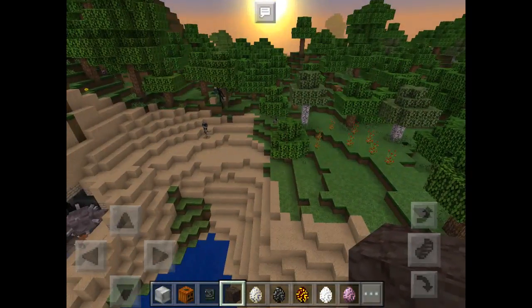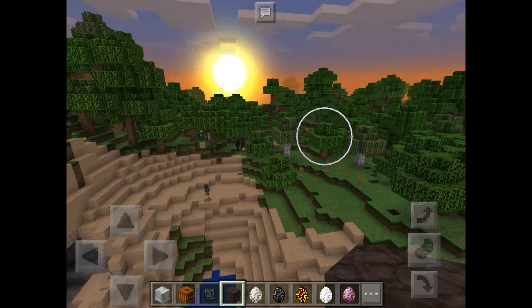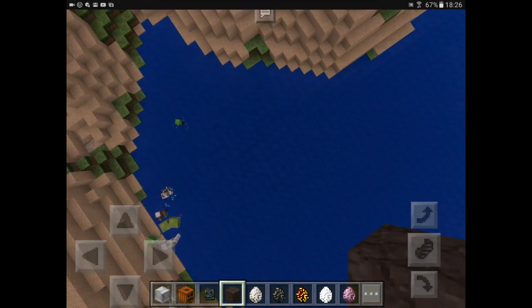You can just see some witches, skeletons, guardians, some black sheep, and lots of endermen. So that's it, bye!